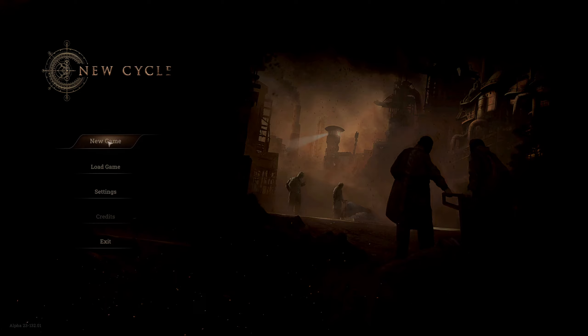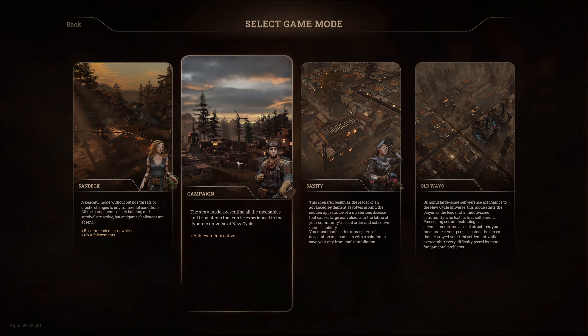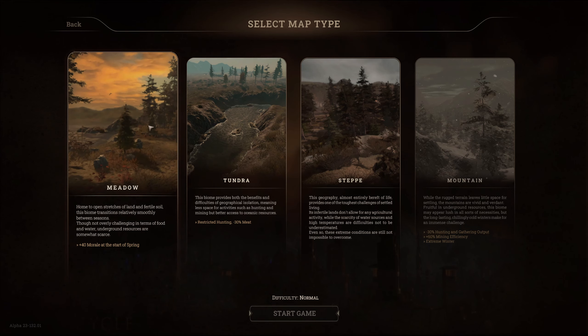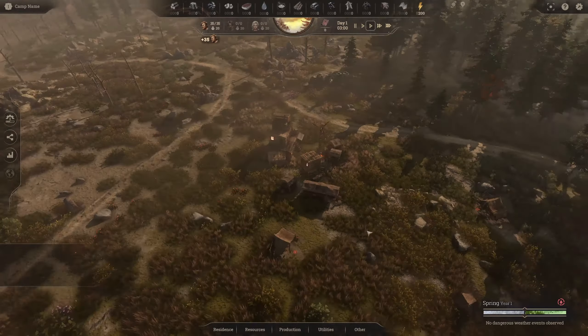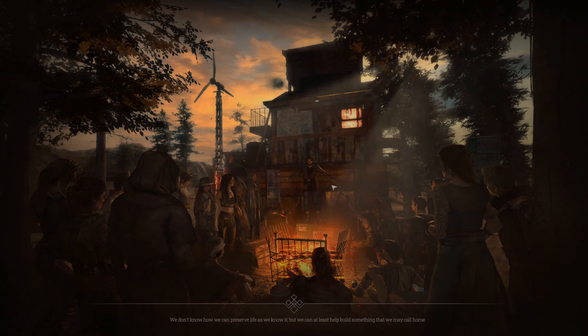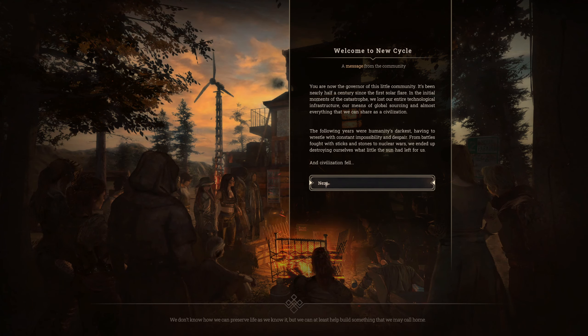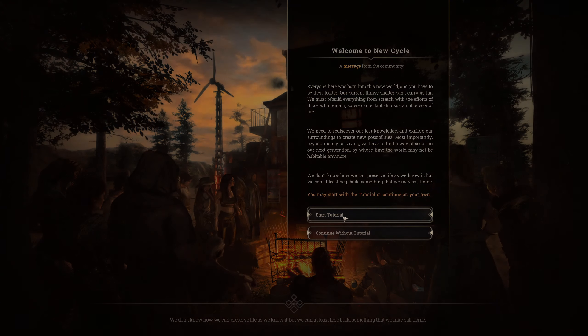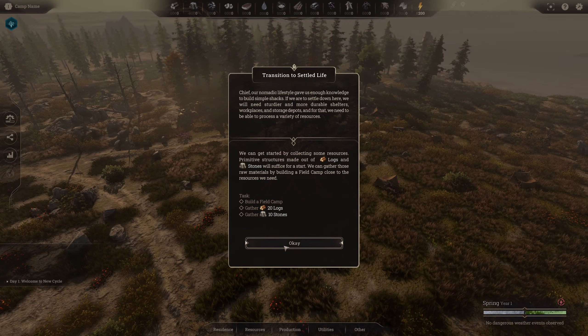Welcome everyone to the highly anticipated news cycle post-apocalyptic game. We're going straight into the campaign — choosing Meadow, which gives plus 40 morale at the start of spring. The game is based on a post-apocalyptic world after a solar flare brought civilization down. We're going through the tutorial on this first run to get a feel for the basics.